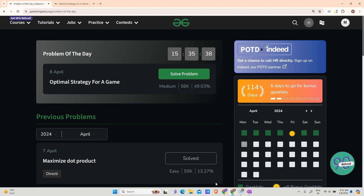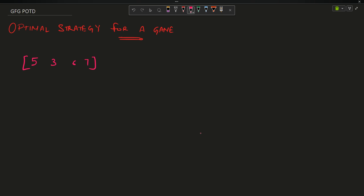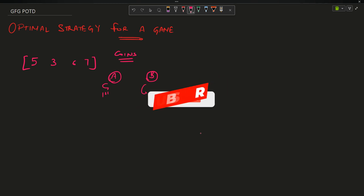Hey guys, welcome back to my channel. Today the problem is 'Optimal Strategy for a Game.' The problem says you are given an array of coins — for example, [5, 3, 6, 7] — representing coin values. You have two players, player A and player B, both very smart. Player A makes the first move and player B makes the second move, alternating turns.